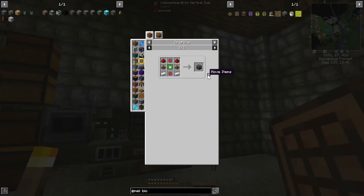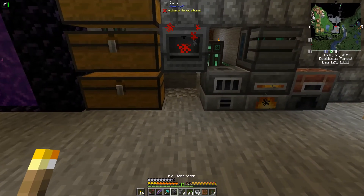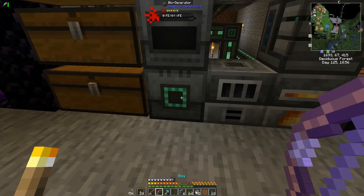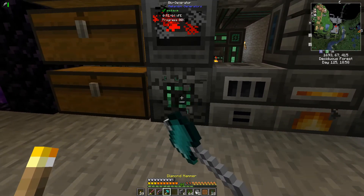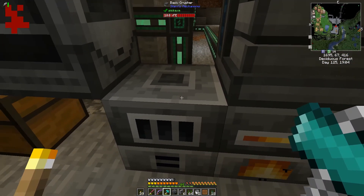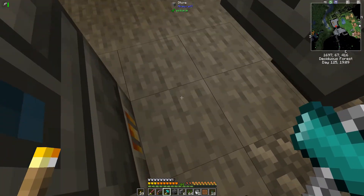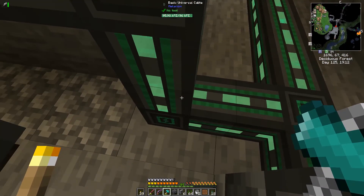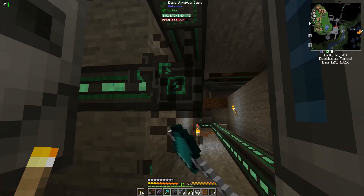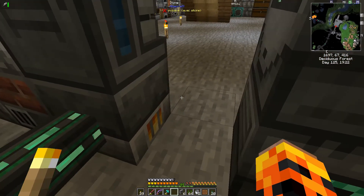Okay, we got everything we need for the bio generator. Now this should automatically pull — oh no, it's backwards. Don't want that.